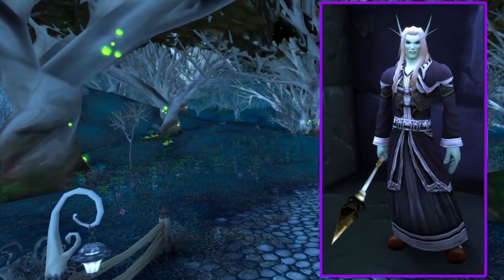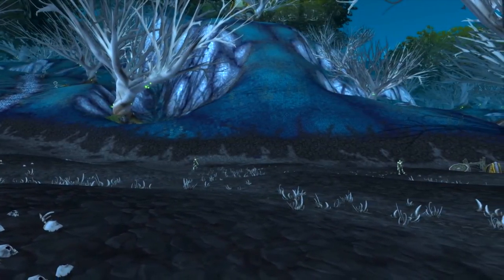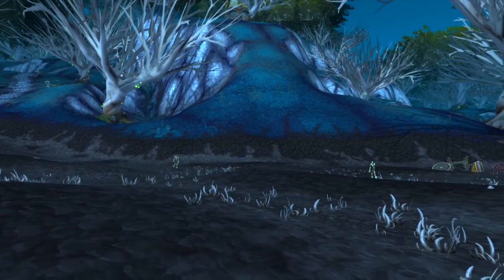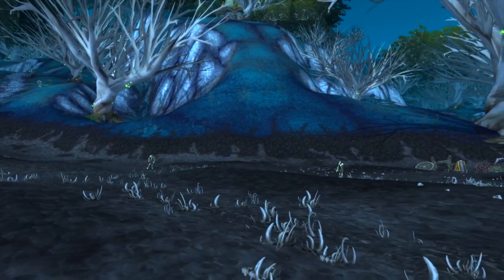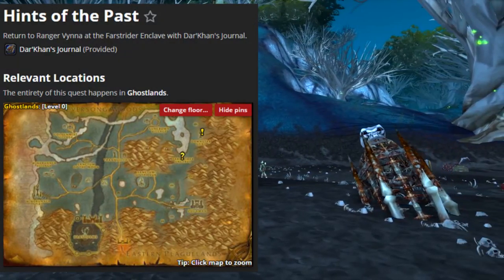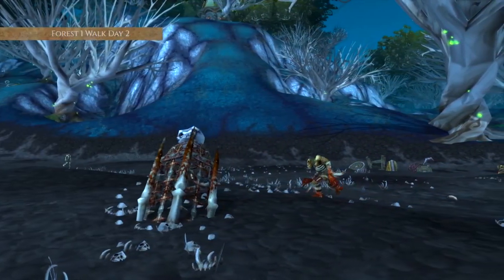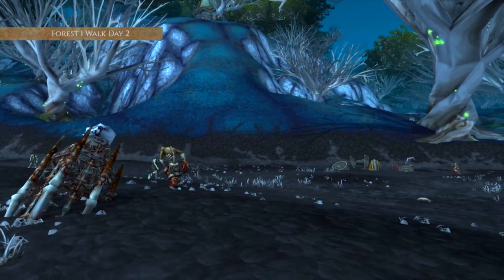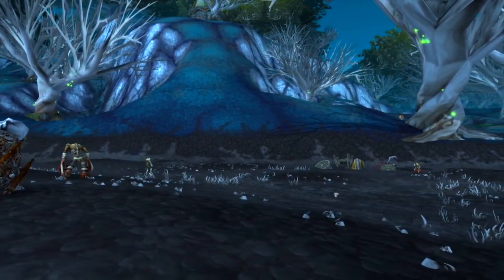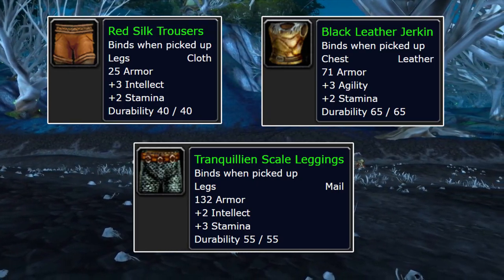Vinna sends you to Dawnstar Spire to gather information, which eventually leads you to a dusty journal. As you skim through the pages, you're overcome by an unnerving sense of being watched. This leads to Hints of the Past. The book details Darkon's plans, and now you're told to bring this news to Magister Kendris at the Sanctum of the Sun. When you report to Magister Kendris, he rewards you with some decent green items and then passes you on to the next quest, the Twin Ziggurats.